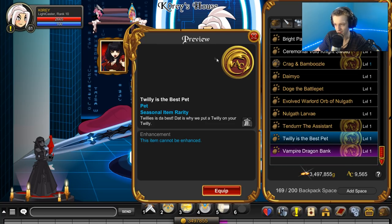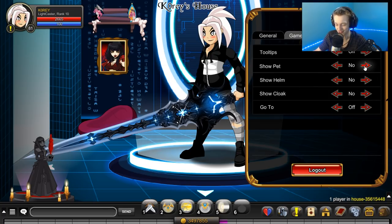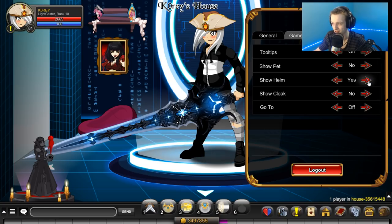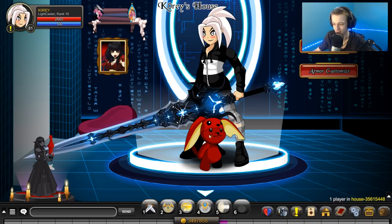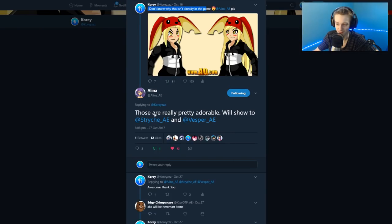I just took the helmet off the Twillie pet in Photoshop and put it onto my character's head — that's literally how much work it took. It's really easy, and they already have the art made for it — they could put it in the game so easily. I really hope they do. Elena replied and said these are pretty adorable, and said she'd show it to the Hero Mart team, so maybe they'll add it into the game.